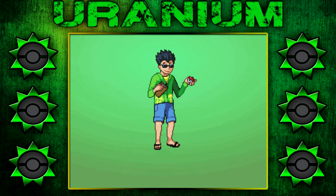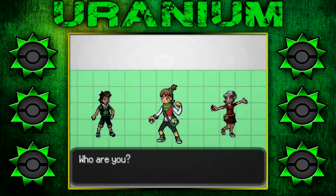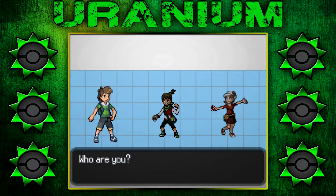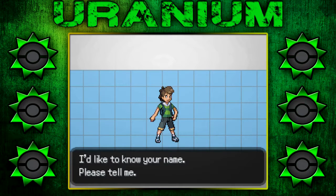Now, if you just fill out this form here. Oh yeah, definitely, man. This is a... Oh dude, look — they've got like three different sprites. That's cool. I guess I'm just going to go with this one. Yes, I am sure. Thank you. I'd like to know your name. Please tell me.